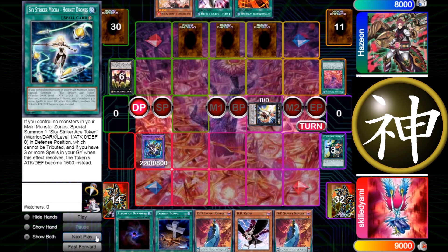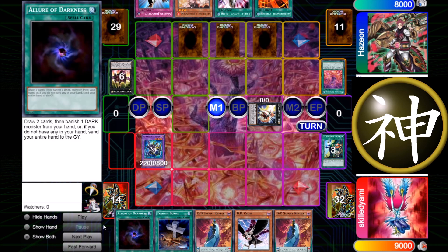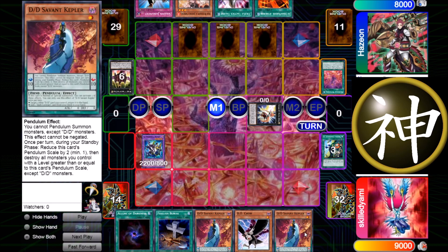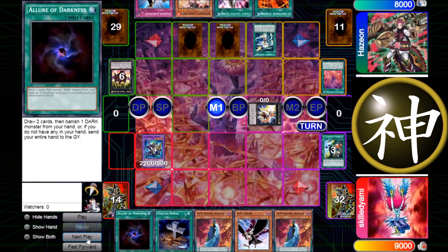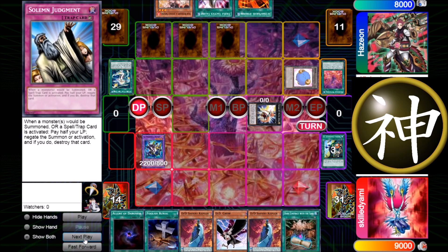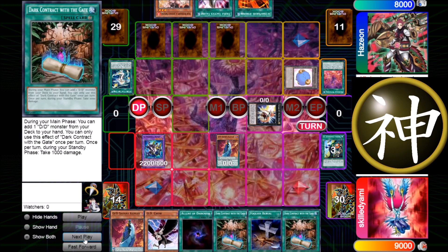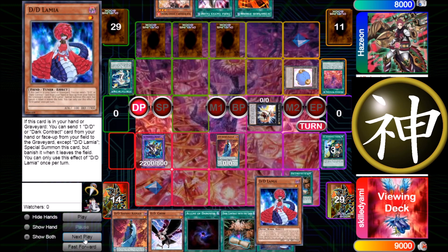He uses Zexal for the last time and topdecks Solemn Judgment — really good topdeck. Now he's stacked: he has Called by the Grave, Metaverse, 100 Drones, and Judgment. But I also have a good hand: double Kepler (not great but I can fuse one), Allure of Darkness, Foolish, and Crew. He makes his start, goes for the token, tries to link it away but can't because the token was already special summoned. He sets Solemn Judgment. I start with Kepler to bait something out, but he doesn't fall for it, and I activate Dark Contract to get Lamia from the deck — he doesn't stop it.